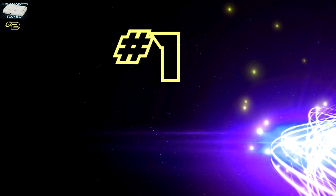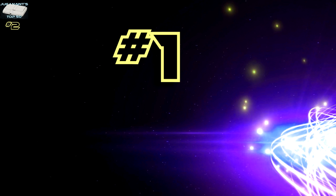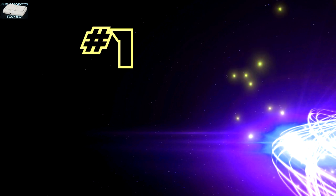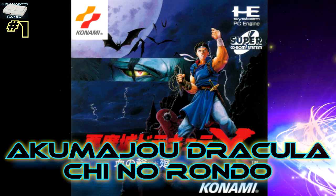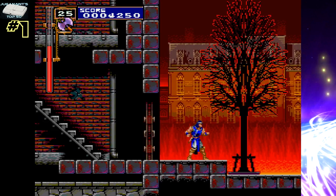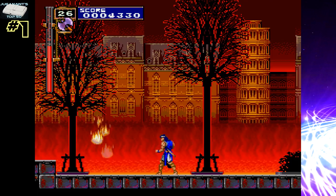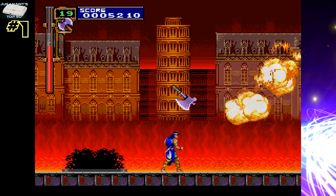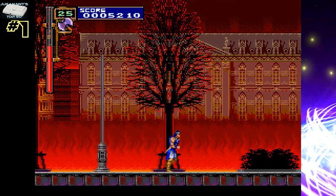Our number one pick — you've probably guessed it already. It's a no-brainer. I'm surprised if it's not number one on anybody's list because it stands head and shoulders above the crowd. It is, of course, Akuma Duke Dracula Chino Rondo, also known as Castlevania Rondo of Blood, Dracula X. Everyone who has a CD-based PC Engine and TurboGrafx knows about this game. The graphics are phenomenal, the audio is phenomenal, the gameplay is phenomenal. It's addictive as all hell. It is the best game on the PC Engine CD by a country mile, in my opinion. Now I'm just going to shut up and let you enjoy the game in action.